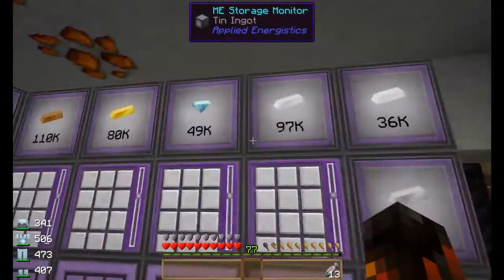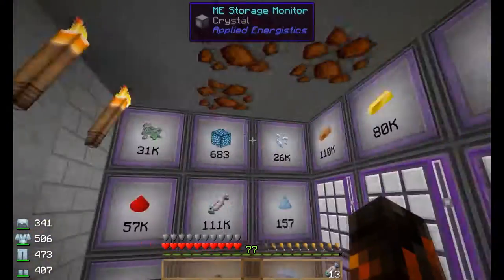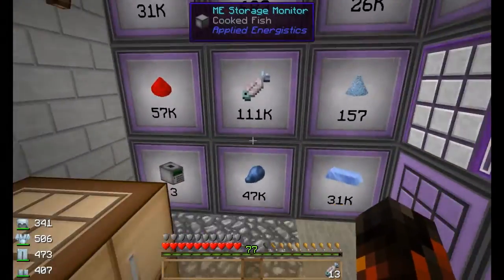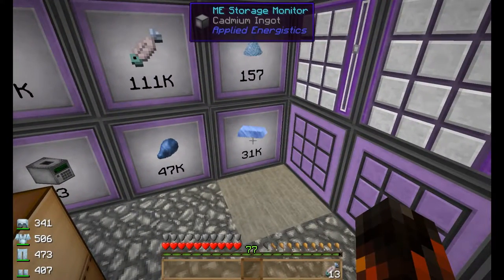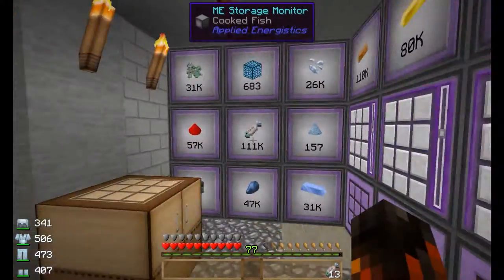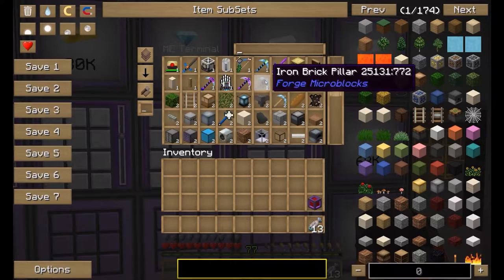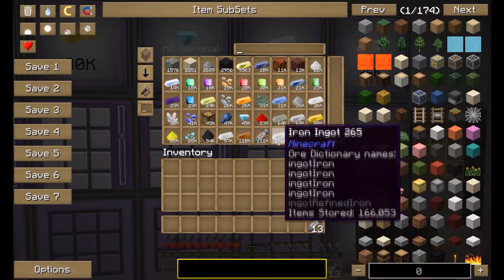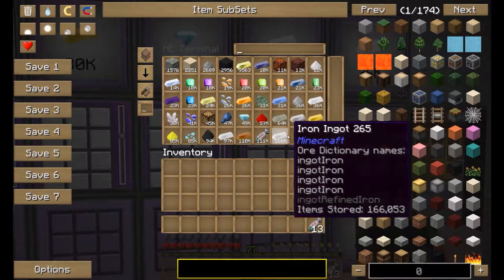I've had these going for a while. I'm up to 49,000 diamonds. You can probably get more specific numbers if you go into the ME system. I've got 80,000 gold. I've got 47,000 lapis, 31,000 cadmium ingots. So that just pumps in a lot of stuff. We could just browse through this inventory and see how many of my things I have. I have mainly iron - that's the most I have. I have 166,000 iron.